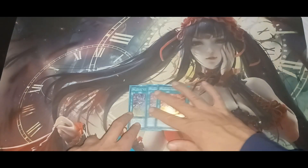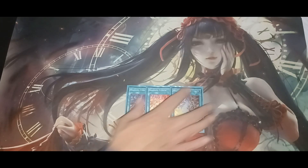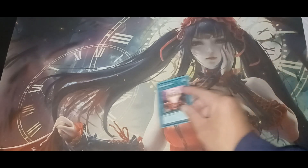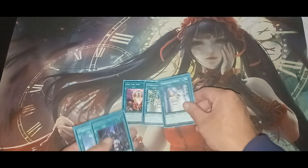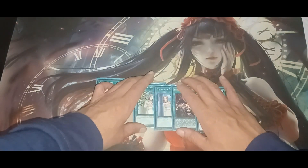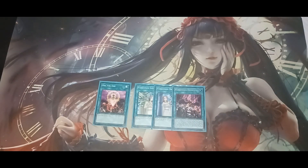So of course, since you're playing Branded Fusion, you're going to need that. And then one for one. I would use one of each of the Forbidden cards: Forbidden Lance, Forbidden Dress, Forbidden Droplet, and Forbidden Chalice — just one of each. Just read each effect of what they do. Forbidden Chalice targets one monster on the field.